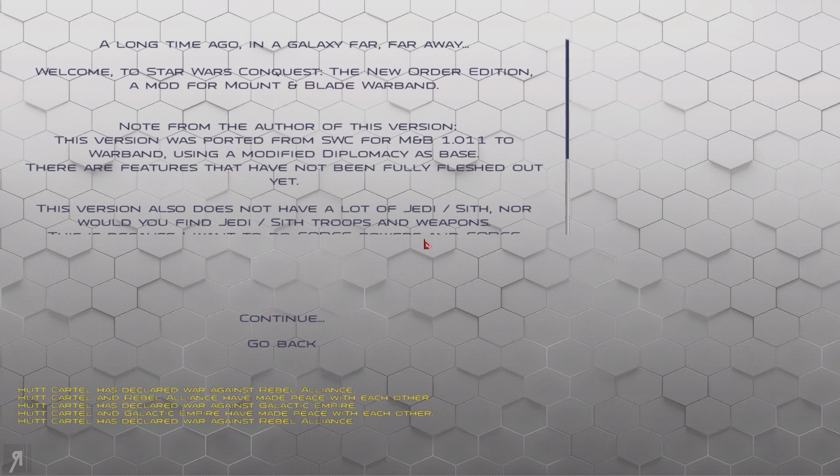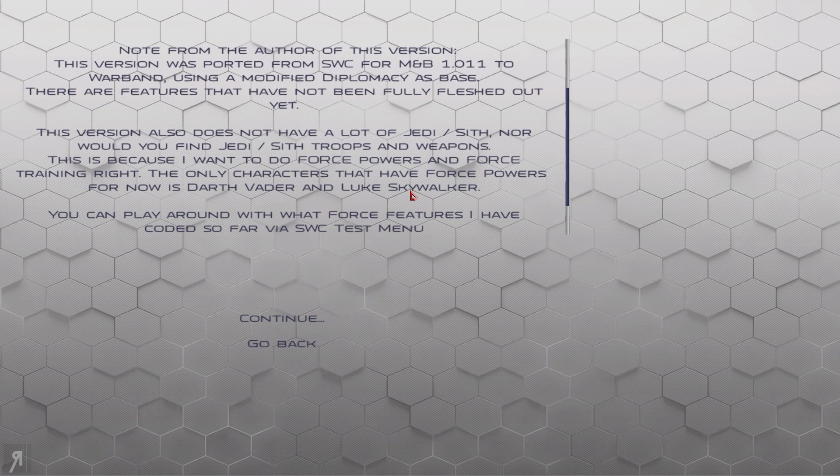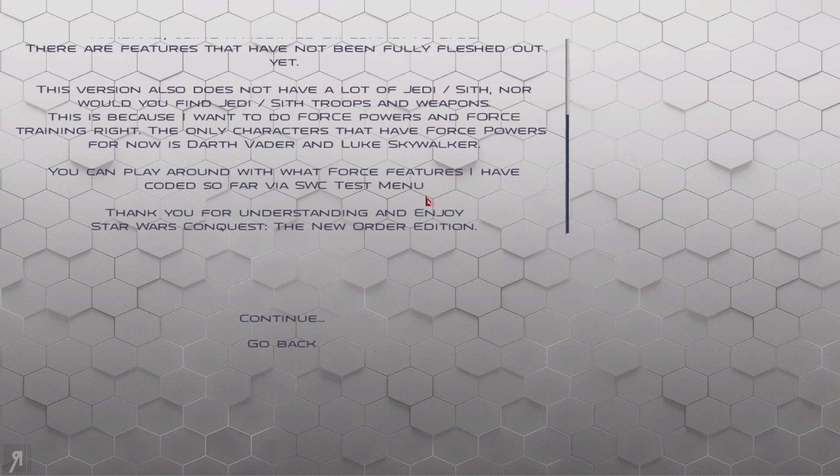Now, in this one, as you can see right here, it actually says this version does not have a lot of Jedi or Sith, nor would you find Jedi or Sith troops and weapons. This is because the creator wants to do Force powers and Force training right. The only characters that have Force powers for now are Darth Vader and Luke Skywalker — no one else has any Force powers.